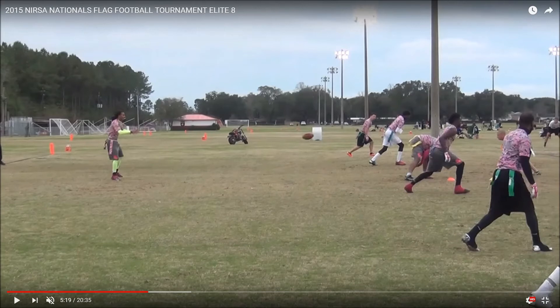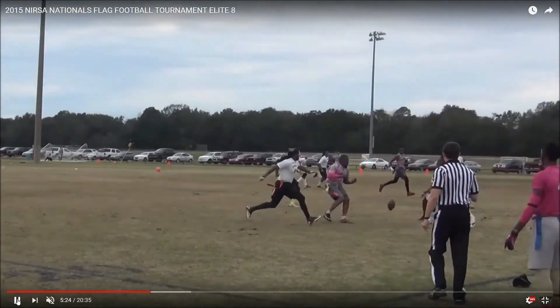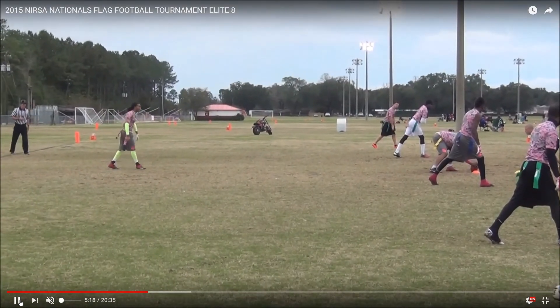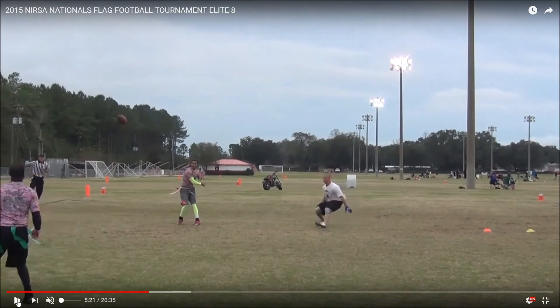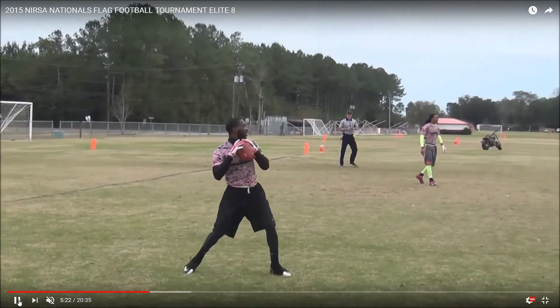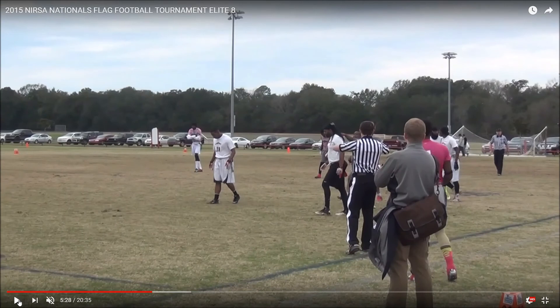This is a really good example of a backward pass and then a forward pass. Remember, we can have one forward pass per down that must be thrown from behind the line of scrimmage, and we can have unlimited backward passes. This quarterback chooses to throw a backward pass, and then a teammate throws a forward pass — it falls incomplete. The quarterback throws the ball from here, the teammate catches it back here, so that's a backward pass. The referee signals the pass is backwards with a backwards punch. Then comes a legal forward pass. Even though it falls incomplete, everything in that play was legal. If that was first down, it is now second down.